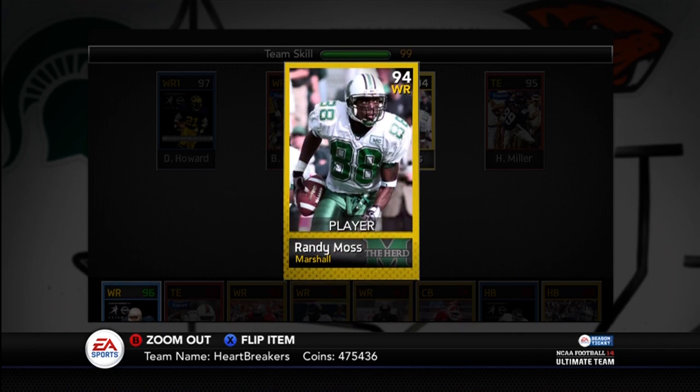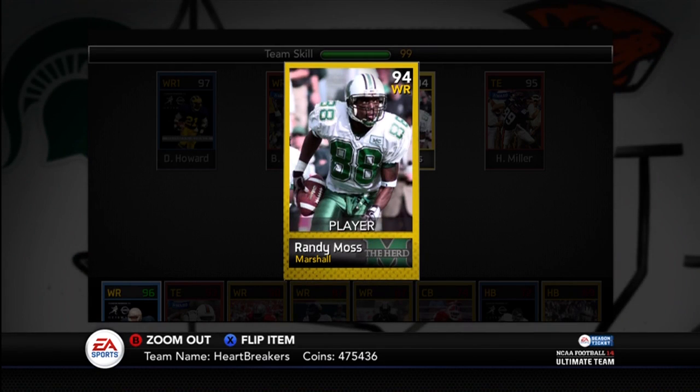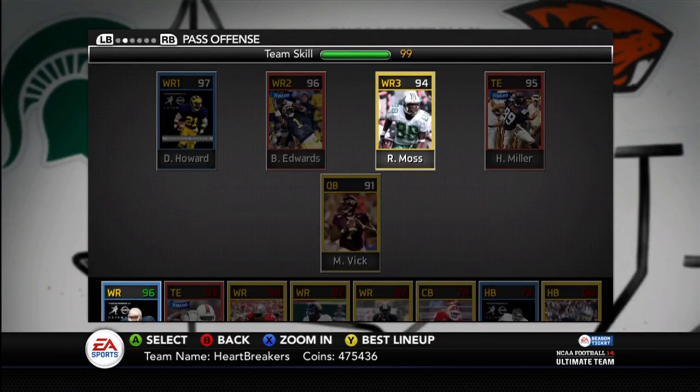Already played one game online today and just burned the kid with Randy Moss. I was mostly just running the ball with Barry and Eddie George. That was the game I tested out Charlie Ward, who is actually pretty good. Randy Moss ran a very long streak and Charlie Ward dropped the ball right into his arms — a beautiful pass and just a display of speed by Randy Moss.